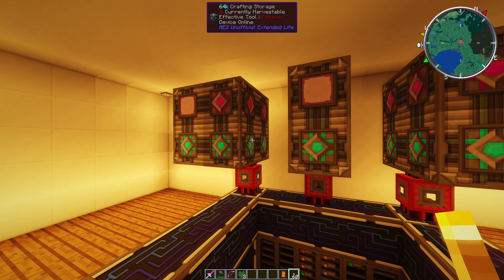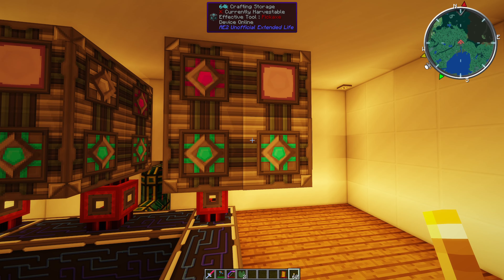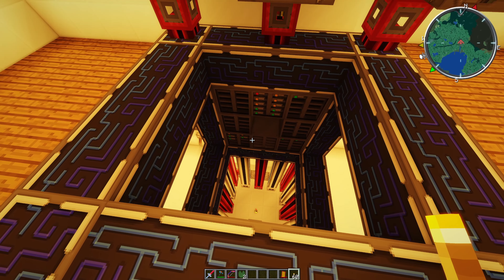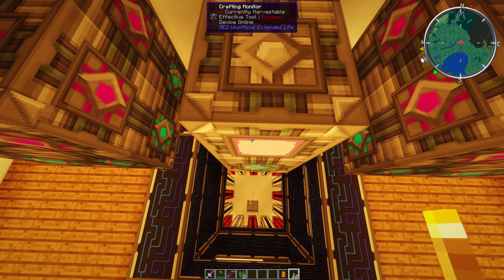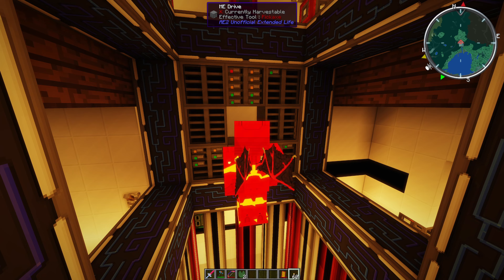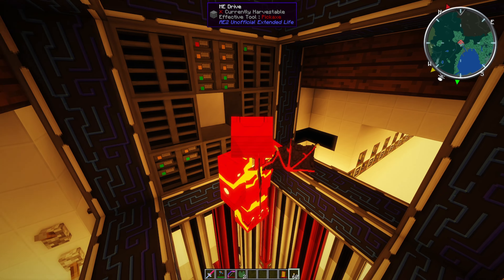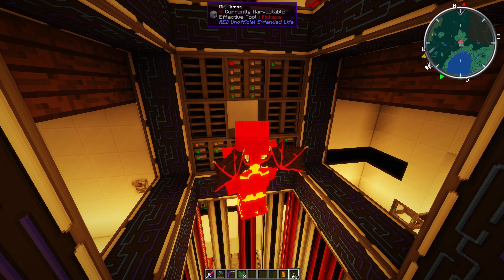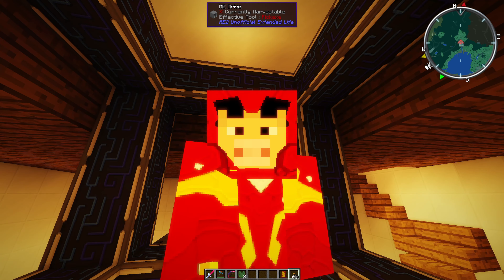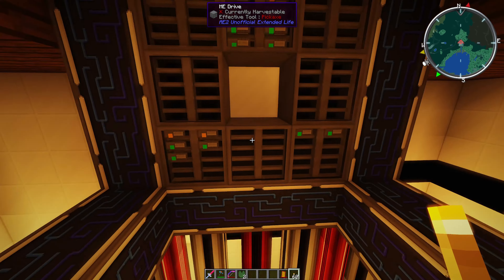There's a crafting computer and crafting storage. Those wings — I can't remember what they're for but they use ground power. I use Redstone Arsenal because you don't have to repair it. We've got some storage, but not a lot.